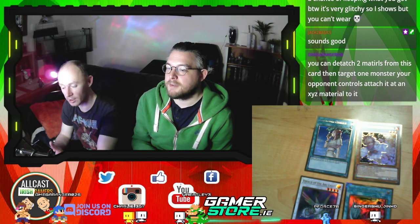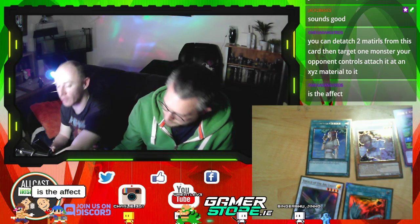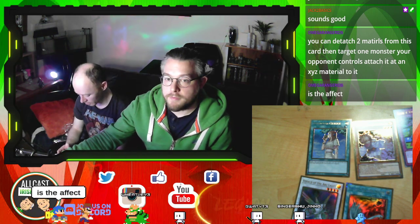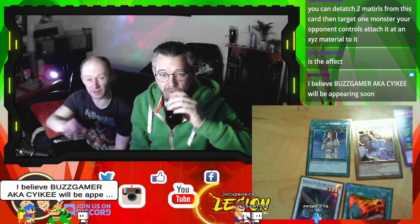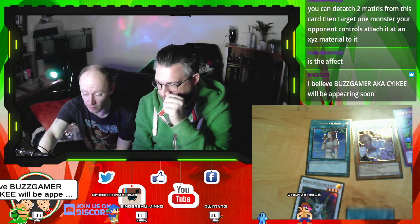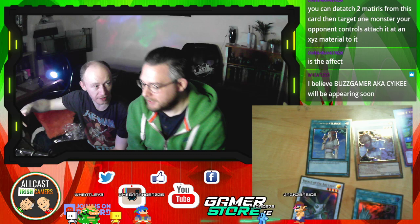You can detach two materials from this card and target one monster your opponent controls, attaching it as an XYZ material — like what's-his-name, the Honor Dark or whatever. Very good monster removal, he should be in every deck. Ash Blossom is six euro seventy cent. That's really bad considering I paid 20 for a different copy of it a few months ago.